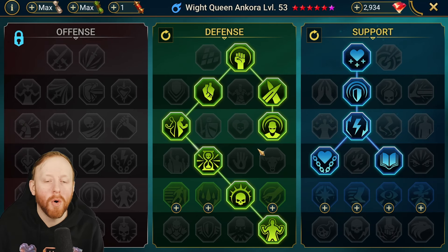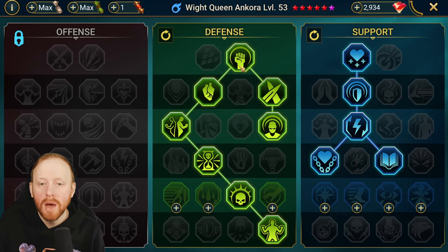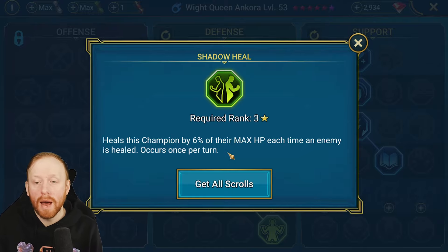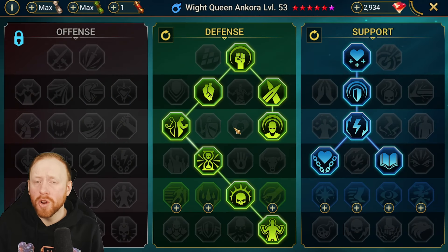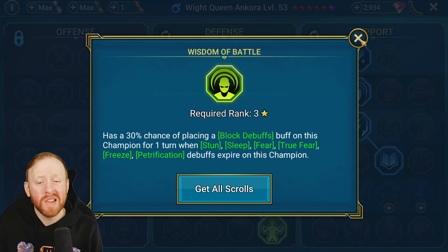Masteries-wise I've gone for a completely support build — this is an Arena build but you can make alterations for PvE. If going purely PvE, I'd go down Tough Skin, Blast Proof, and Resurgent to get Delayed Death. Shadow Heal is actually very good — I think more people should focus on it. Every time an enemy is healed, you get 6% max HP back. Very good in Wave content and potentially Sand Devil. Any place where enemies heal, it's surprisingly effective.